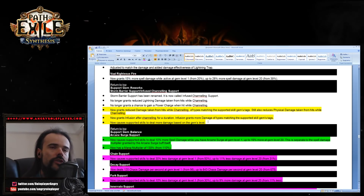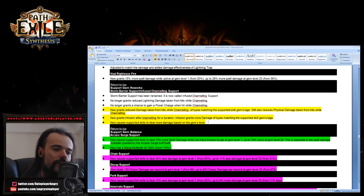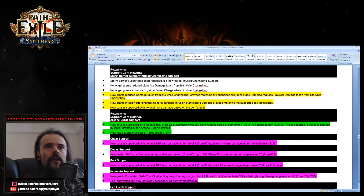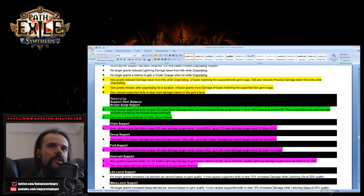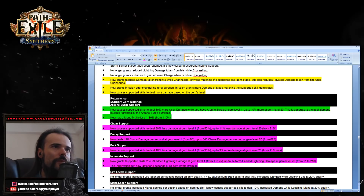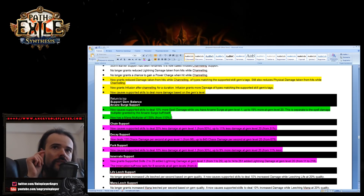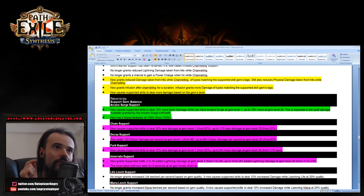This really buffs all channeling skills — it's sweet to have something like Cast While Channeling alongside it. Arcane Surge Support is also better now: it causes supported skills to deal 10 percent more spell damage while you have the Arcane Surge buff at gem level one, up to 90 percent more at gem level 20. This is separate from the spell damage multiplier granted by the Arcane Surge buff itself — so it's an additional 'more' multiplier on top.